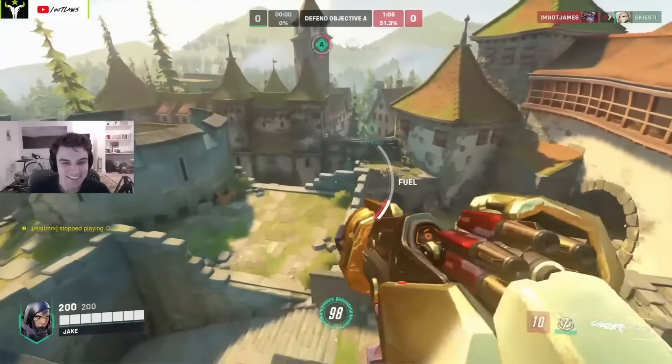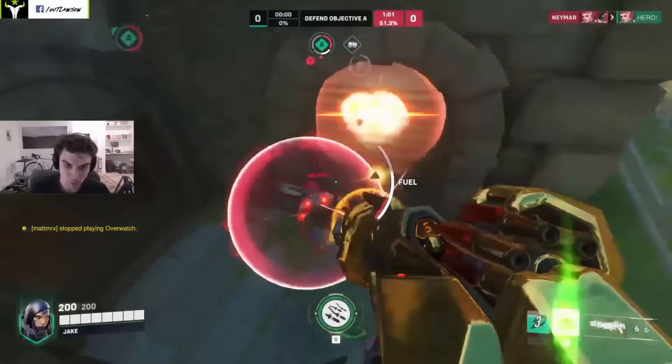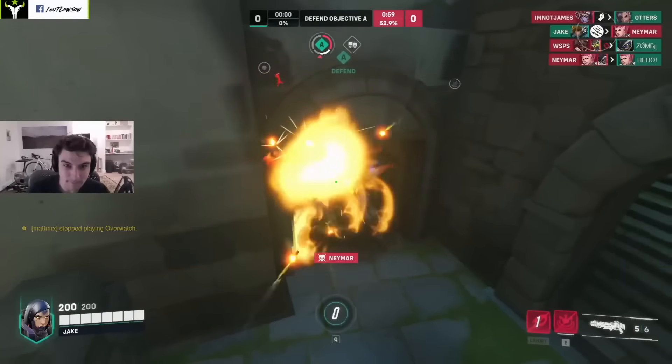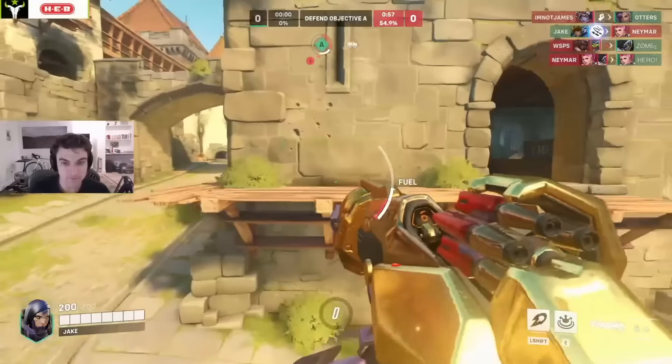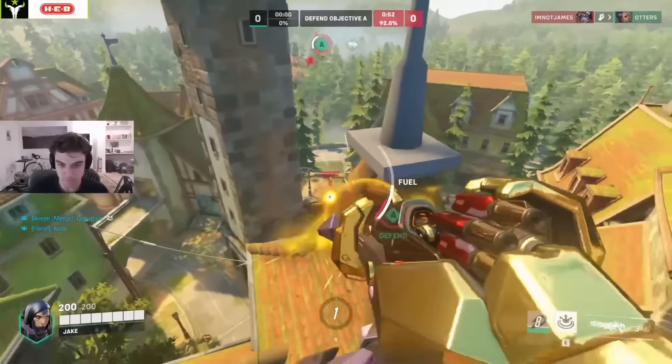As a general tip for those who have never played Pharah before: remember that you can jump, shift, and rocket-shoot the ground at the same time to get yourself up to max height very quickly. Yes, you take a little bit of damage, but you're not going to kill yourself and your team can always heal you up after the fact.